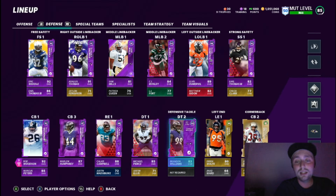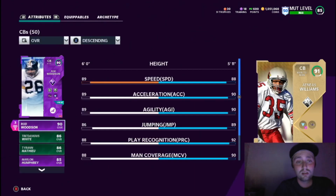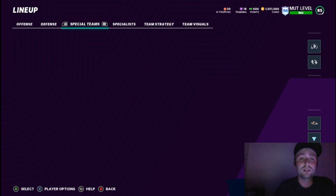Calais Campbell, Michael Pierce, Brandon Williams, and Derek Wolfe all make a pretty good D-line for a theme team. None of them are amazing cards but they're all pretty adequate, and when you get them together they can actually get it done. Aeneas Williams has 88 speed, 90 acceleration, 90 agility, and hits the man coverage threshold — man coverage is heavily used in this game so I think he's the play.